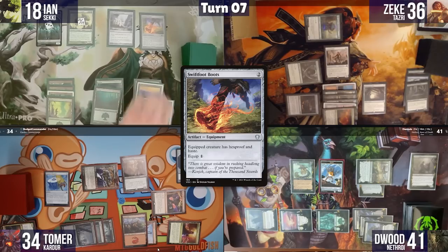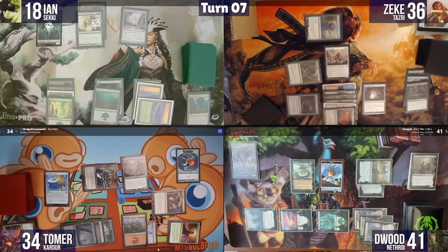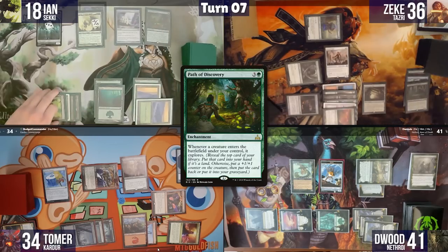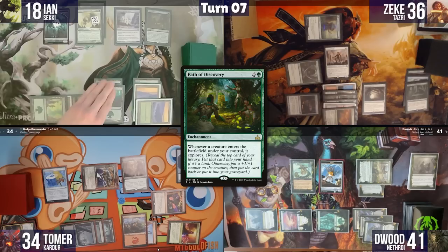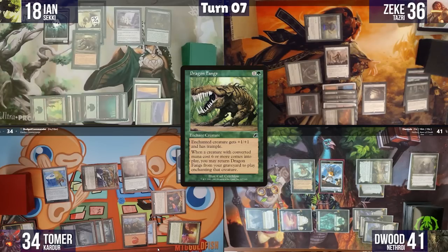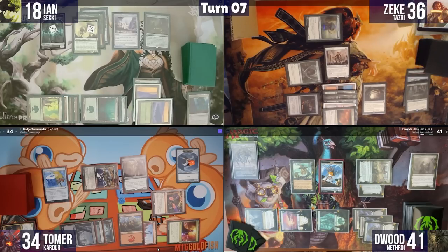Tomer plays a Mountain and passes. Ian plays a land, equips Swiftfoot Boots to Sekki for protection, then casts Path of Discovery so creatures entering under his control explore. He also casts Dragon Fangs on Sekki, giving plus one plus one and trample, then passes.